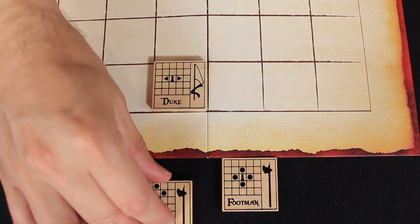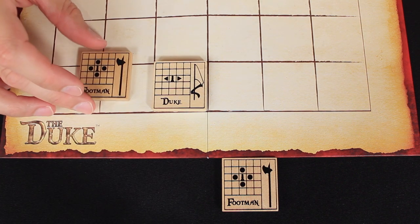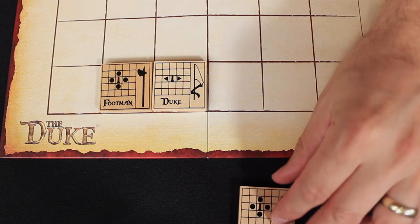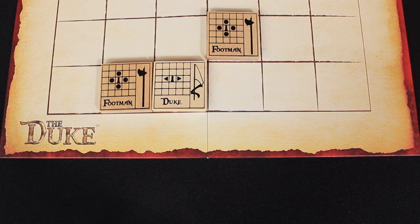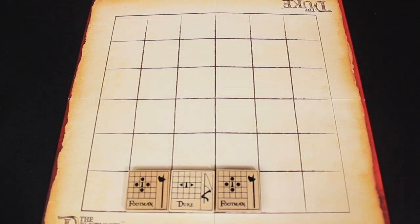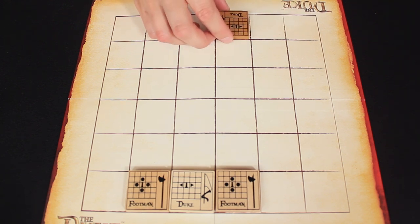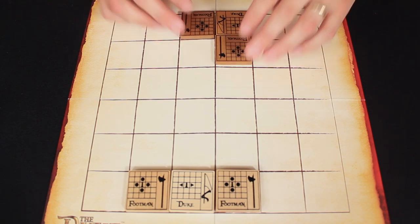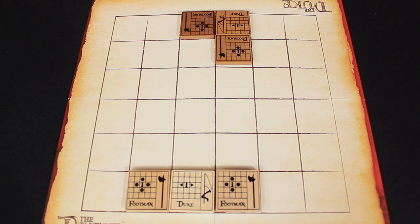Now each footman tile is placed so that one of its sides is fully adjacent to its duke — you would not be able to place the footman diagonally adjacent. The second player now does the same thing, picking one of their two central spaces along their edge of the board to place their duke and also positioning their footman in any of the directly adjacent spaces, ensuring that the tiles are placed with the starting side face up.